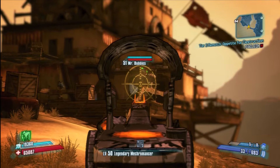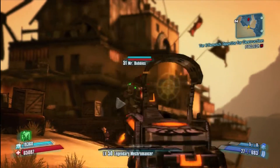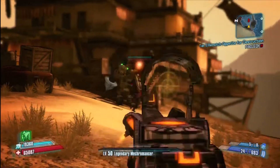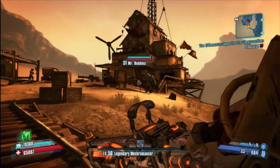So obviously this is the Bioshock reference to the game. What you do is you just kill everything that's around, including Mr. Bubbles, but try not to hurt Little Sister and she will give you a pistol. I will show you the pistol and what it does afterwards as well.